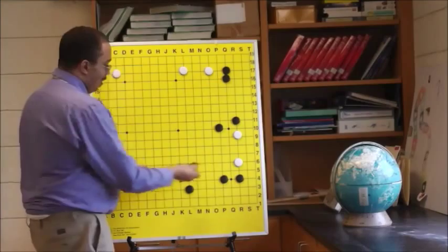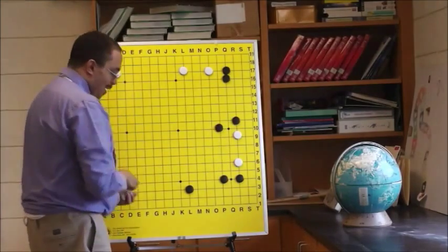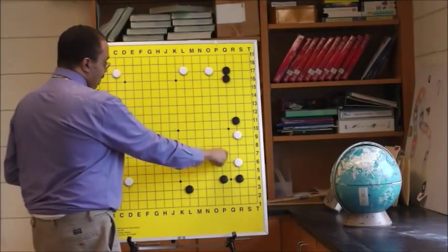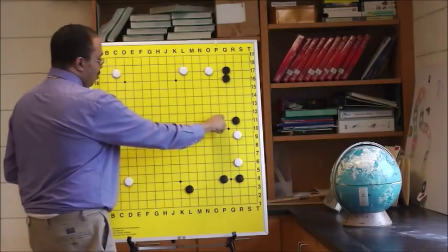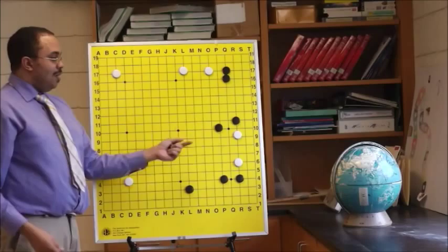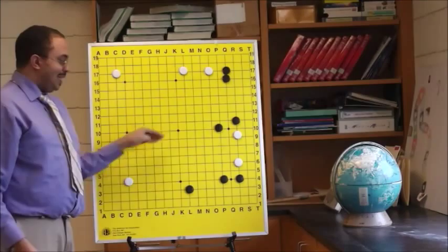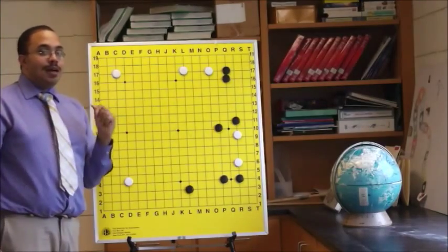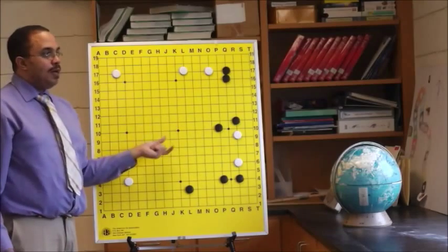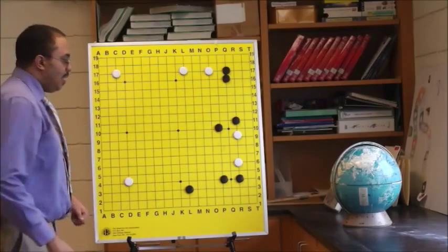The keima basically says: I'm going to play this, and you're going to be pretty much stuck on the side. White has to figure a way to get out because otherwise it's going to be blocked in. What we're going to try to gain from this move is thickness this way — not this way. We're going to try to gain a wall that faces this way, because this side is bigger. Try to appreciate that this side is the more profitable area — it has more potential for profit than the other side.